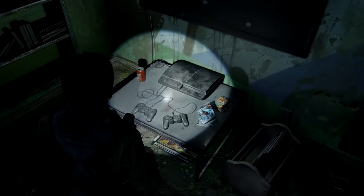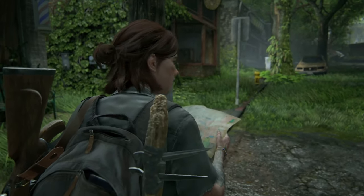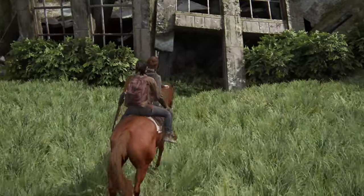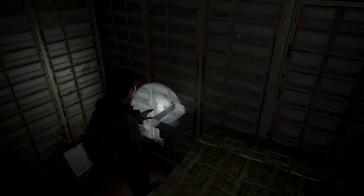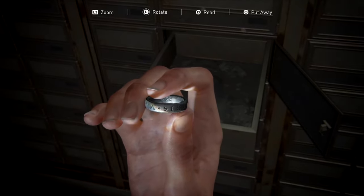As if the subtle references to the Uncharted franchise weren't enough, the game takes an extra step. In the Seattle area where Ellie and Dina spend their first day, you can find a bank which has evidence of a robbery gone wrong in the past. The vault can be accessed and Ellie finds a shotgun there. However, if you find a safety deposit box nearby, you'll be able to collect a special ring inscribed with Sic Parvis Magna, which is exactly the words found on Nathan Drake's ring in the Uncharted series.